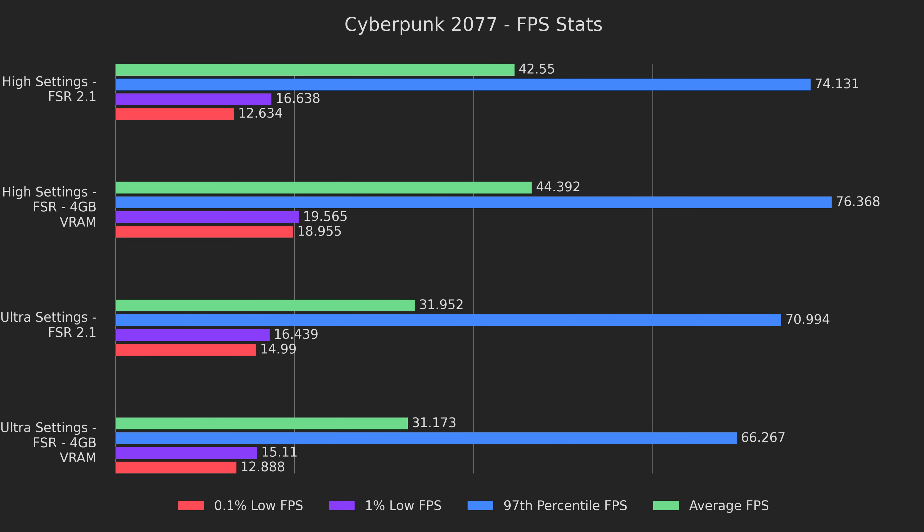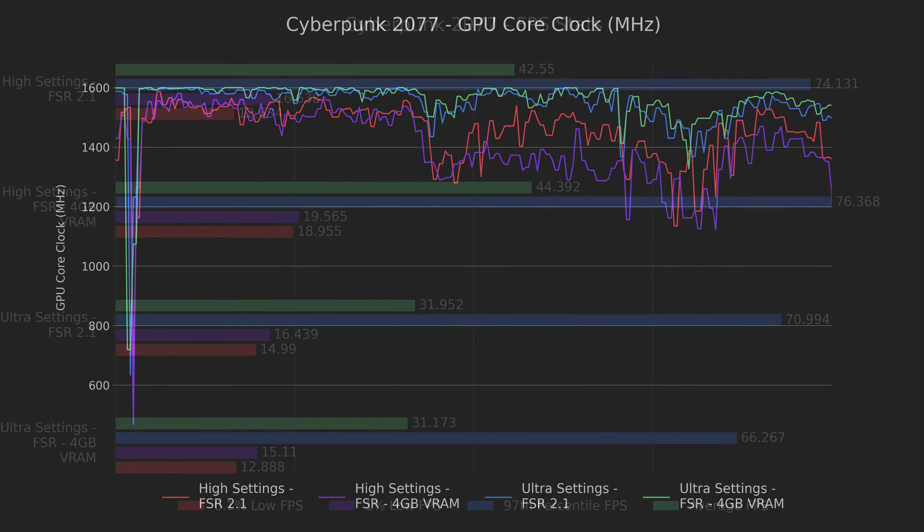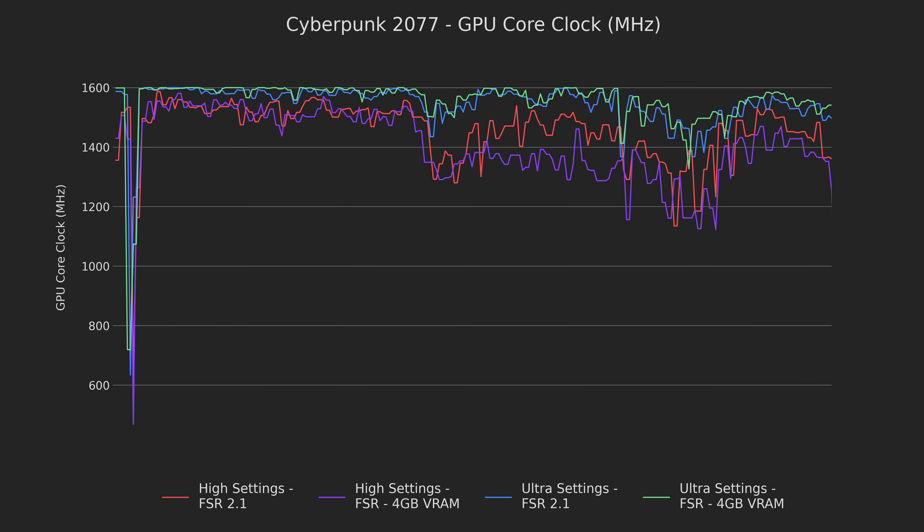I wanted to see why performance seemed to plateau here, and it led me to the GPU core clock graph. The spike in the beginning can be safely ignored as that was the loading screen, but for the rest we can see that the GPU is stressed to the absolute limit, which explains why FSR 2.1 isn't really helping here — there's just not much for it to work with.